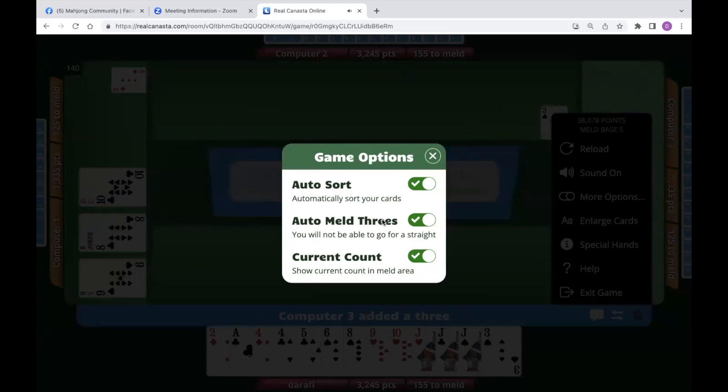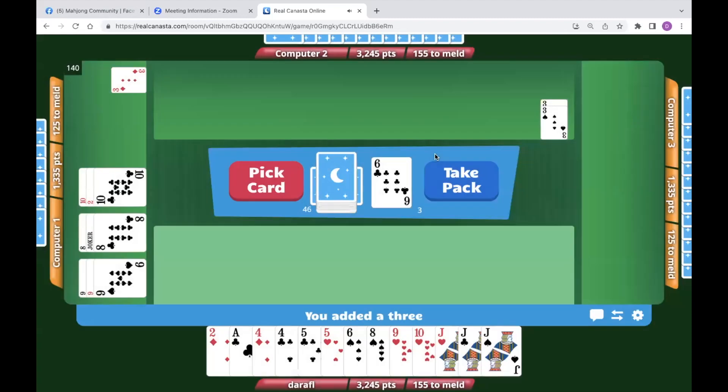The great thing about auto-meld is you don't forget and don't get stuck with threes. The negative is if you transition to real play, you might forget to put your threes down. Somebody asked: if they just started using Real Canasta and are confused when the round ends, how can you tell who won? When we get to the end, they show round score and then current score — look under current score. The round ends when somebody melds out or when the stock is used, which is what happened here.